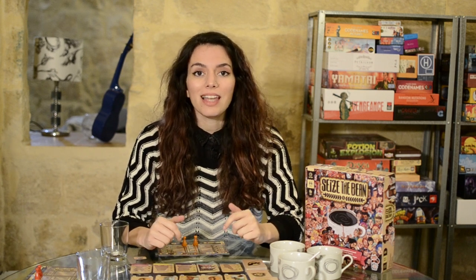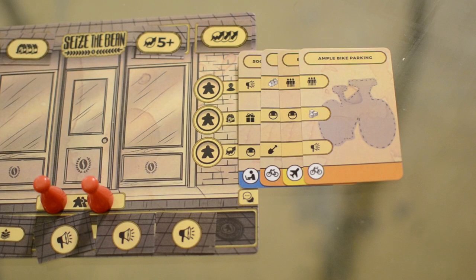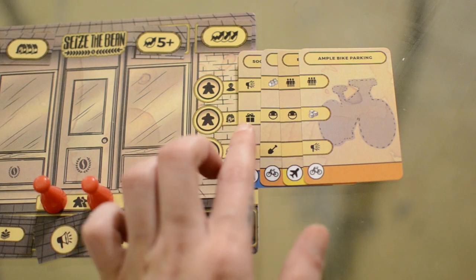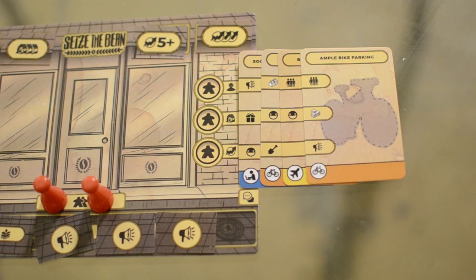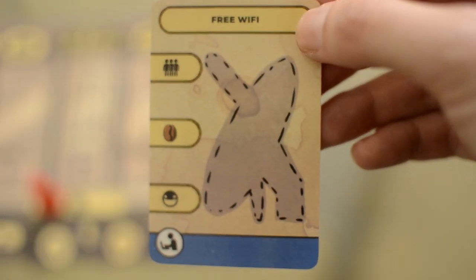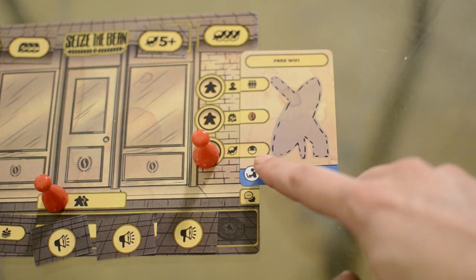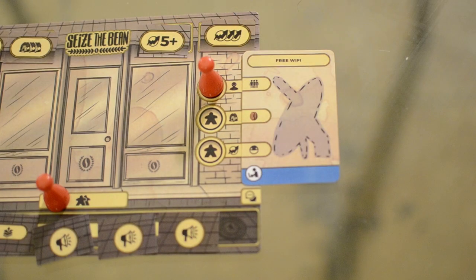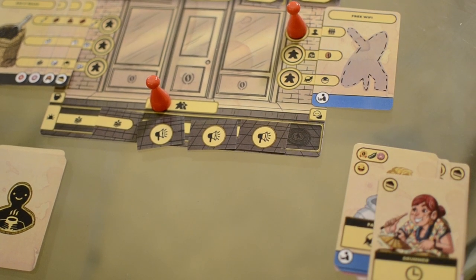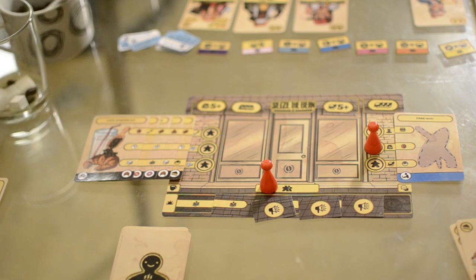The same applies for the city actions on the right side of the player board. These actions allow you to take a customer, a product or an upgrade from the city. The upgrade cards you place here upgrade the base effect of an action and form your decor. For example, by installing an upgrade you place the free Wi-Fi upgrade card and the next time you choose this action you also get a good review. When choosing to attract new customers you take a customer from the city and place it in your discard pile. When choosing to stock a product you take a product card from the city and place it into your pantry.